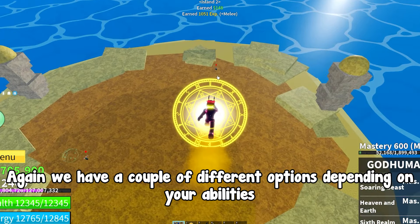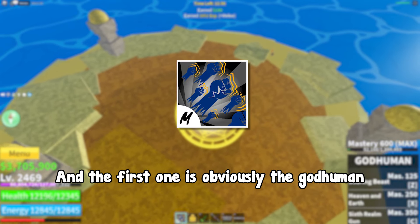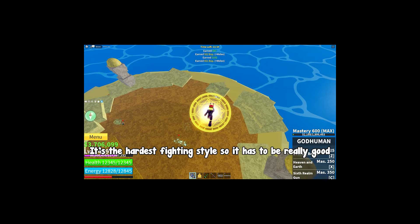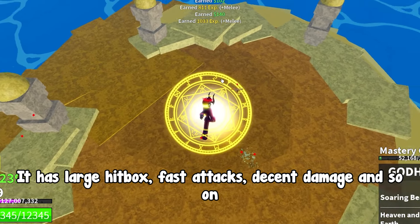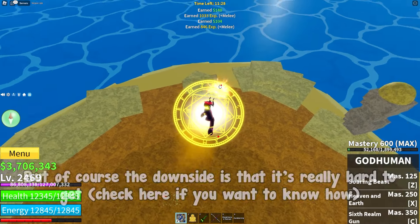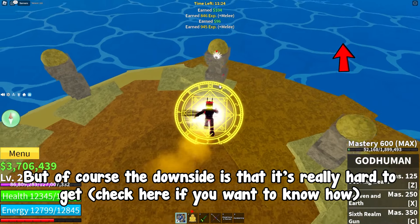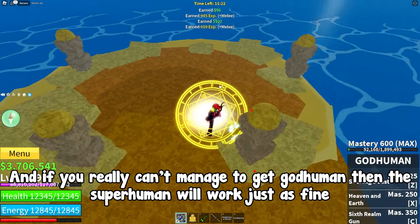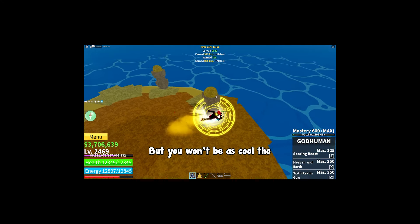We have a couple of different fighting style options. The first one is obviously God Human — it's the hardest fighting style to obtain, so it has to be really good. It has a large hitbox, fast attacks, decent damage, and more. The downside is it's really hard to get; check the linked video if you want to know how. If you can't manage to get God Human, Super Human will work just as fine.